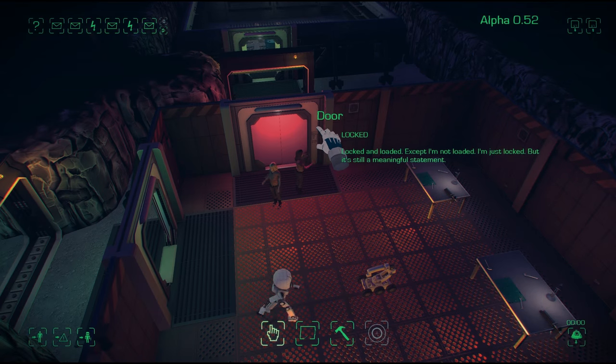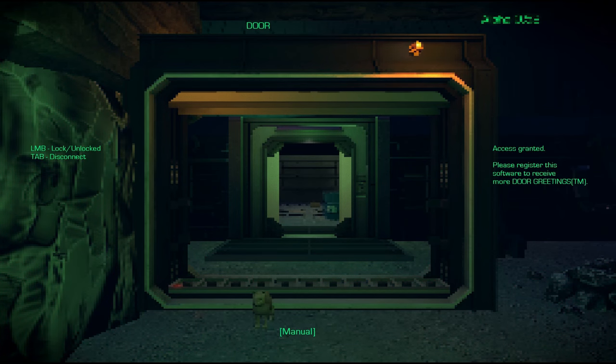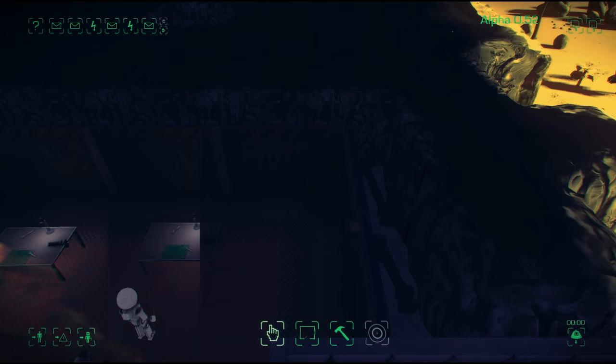You can also possess doors. I've just annoyed that cat by locking the door and unlocking it. That's about all you can do with doors — just annoy people.